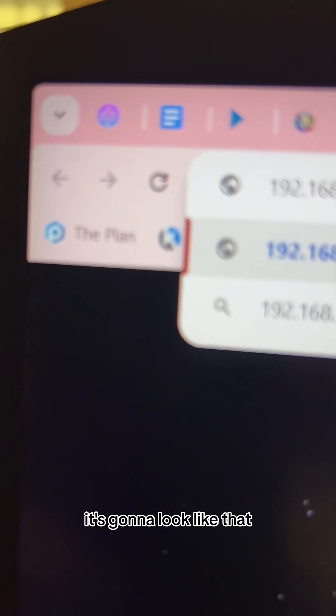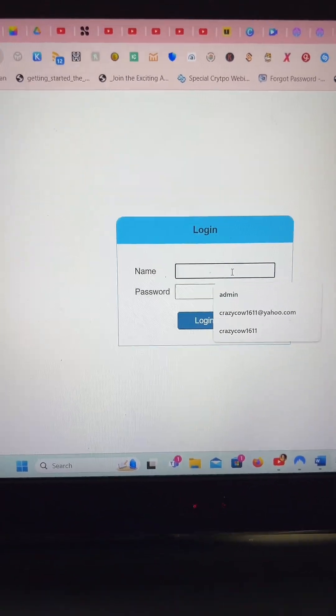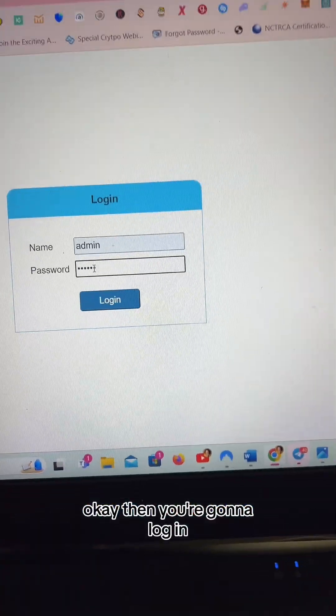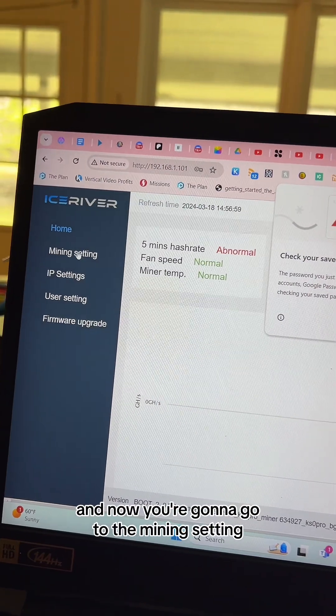I'm gonna take the IP address and open a tab — it's gonna look like that. You're gonna get into the miner and put the username admin, password admin123. And then 12345678. Then you're gonna log in and go to the mining settings.